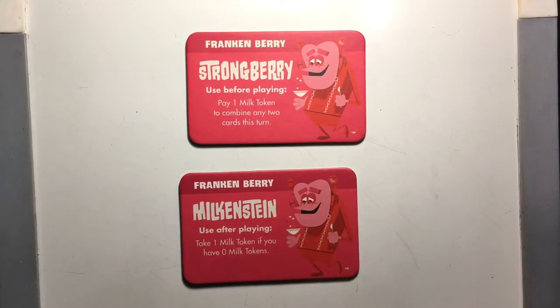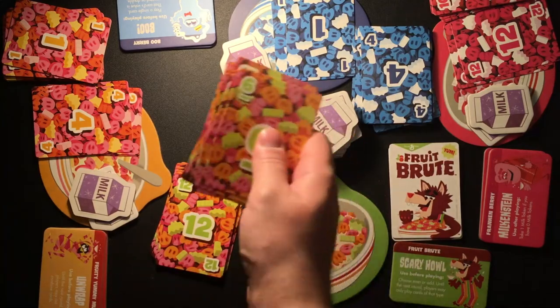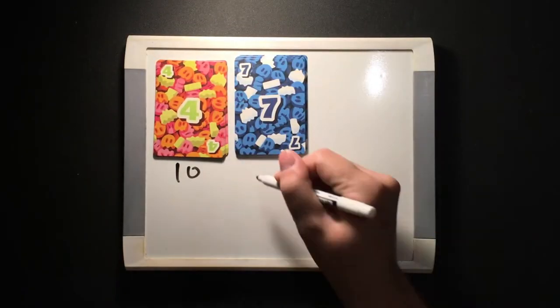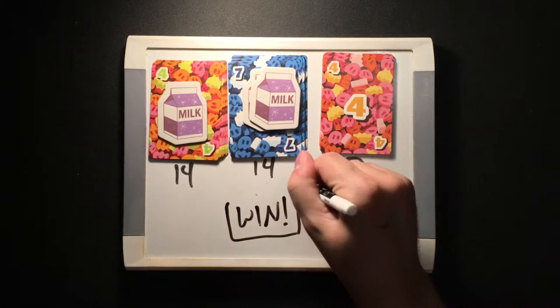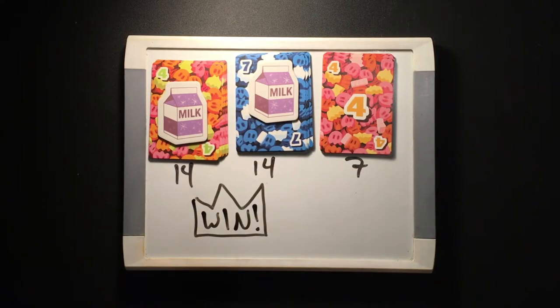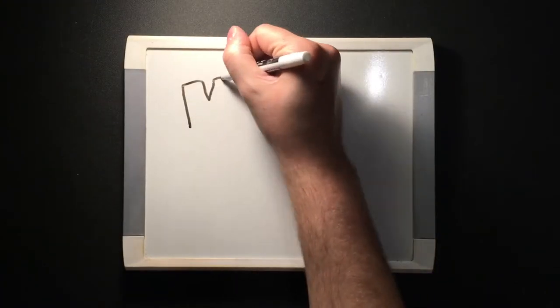At the end of the third hand, everyone counts the number of cards in their scoring pile, ignoring the values printed on them. Whoever has the most cards wins. If there's a tie, whichever tied player has the most milk tokens wins. If there's still a tie, the tied monsters win together — now they have all the energy they need to peddle sugar and hunt the innocent.